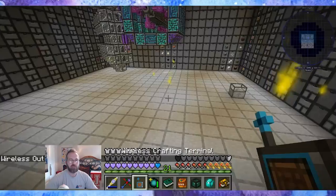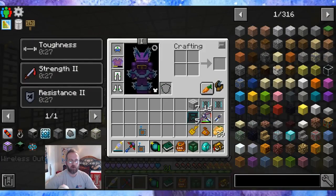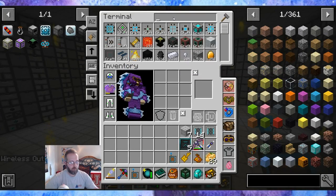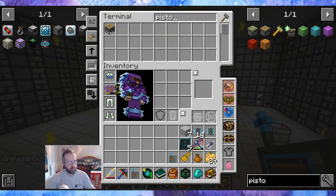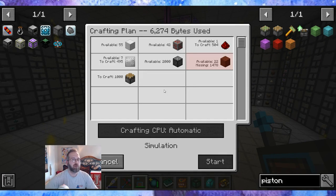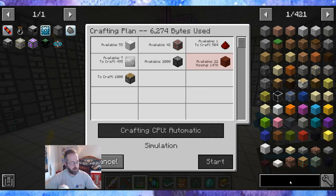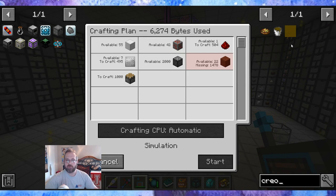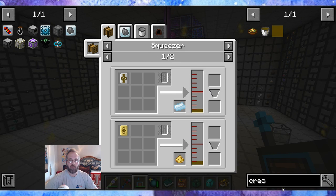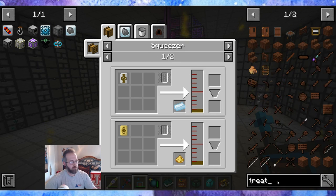I wanted to order up another 9,000 pistons or so. Let's do a thousand. I'm running out of treated wood now — I looked specifically into creosote. We need creosote to make the treated wood. I wanted to see if treated wood could be made differently.